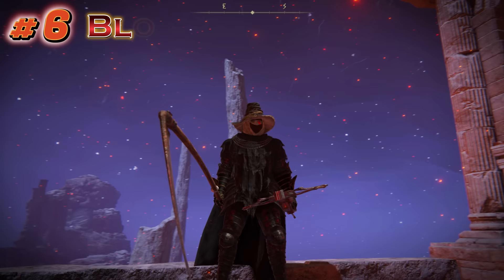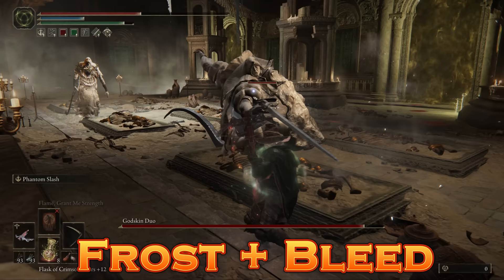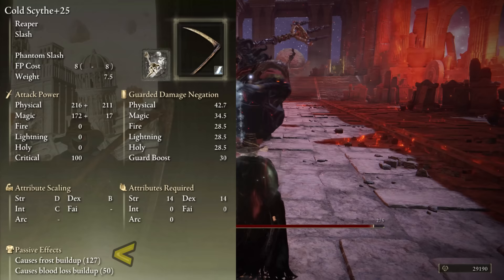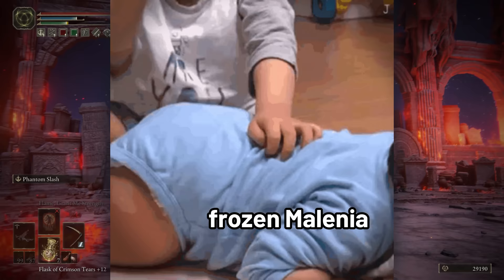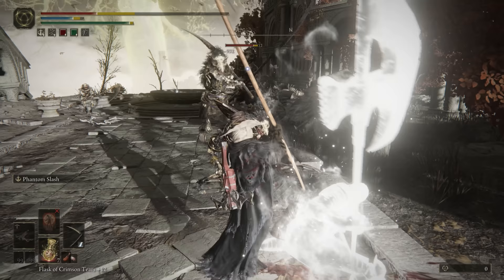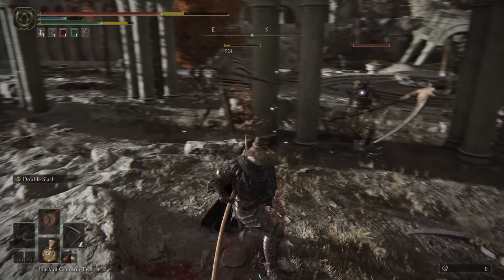Moving forward, number 6: the Bloodborne Phantom Scythe. My trick here is using Cold Infusion to combo Frost and Bleed. The Scythe has innate blood loss — you could do Bleed or Occult Infusion for extra Bleed buildup, but if we can inflict Frost, that'll give us an extra 20% damage dealt to our target, perfect for spanking bosses. The Scythe is not totally dogwater; it has a unique heavy attack, good for applying status effects. And it's fun.